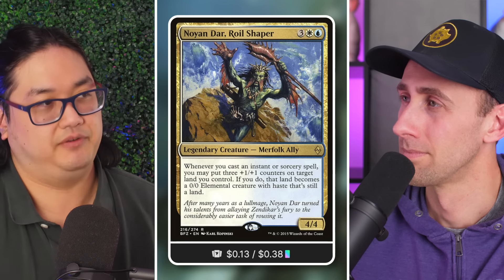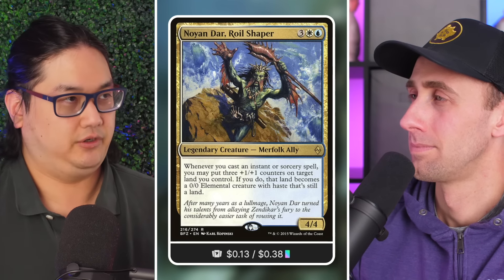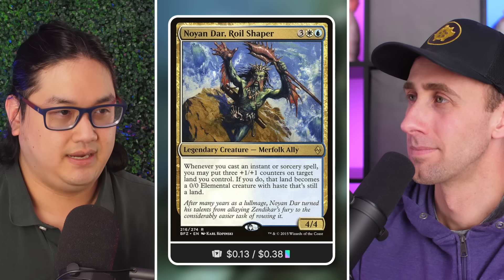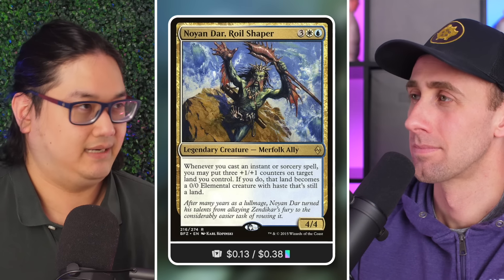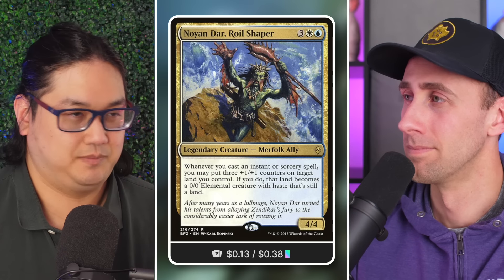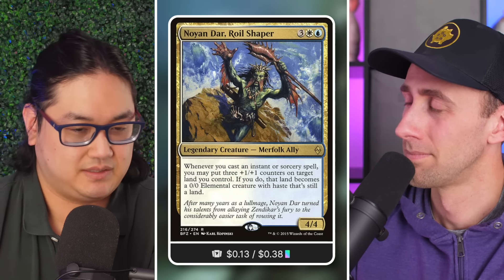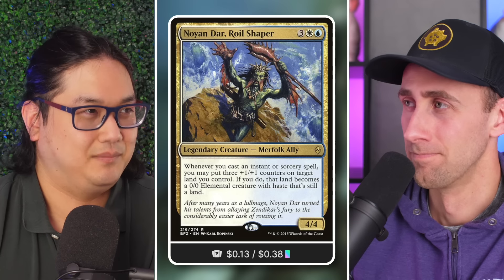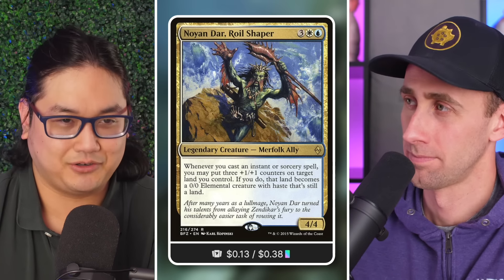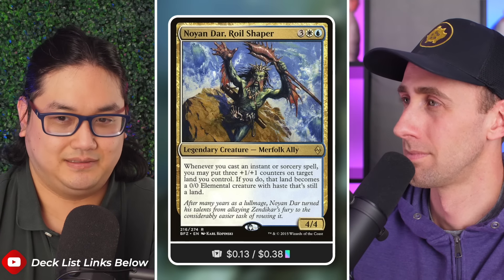We've talked before about the breakdown of how you build your deck — a certain number of draw spells, ramp spells, creatures or ways to build a board state so you're not just getting attacked to death with no blockers. The synergy of the Noyan Dar deck is built around the fact that you can get away with removing that creature element completely — because you make your own creatures.